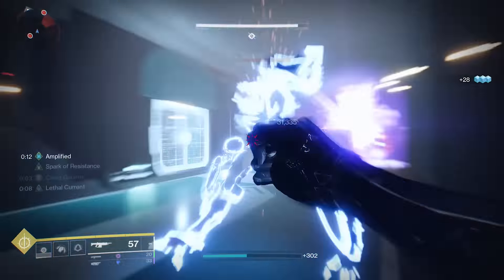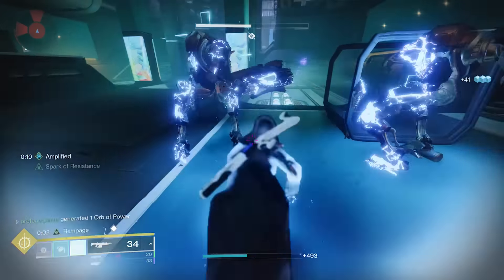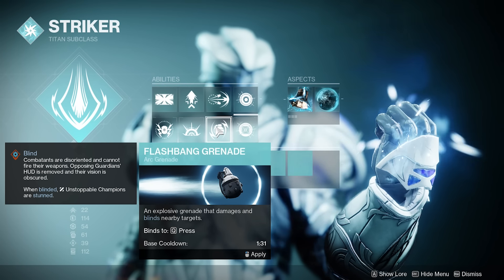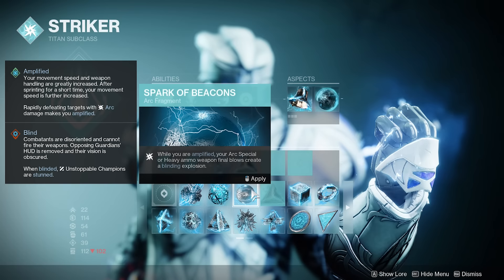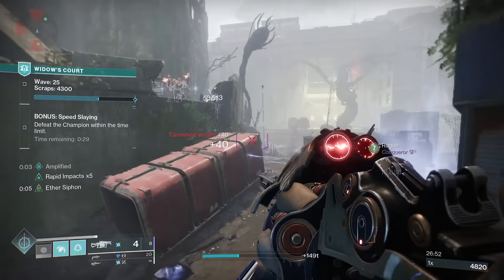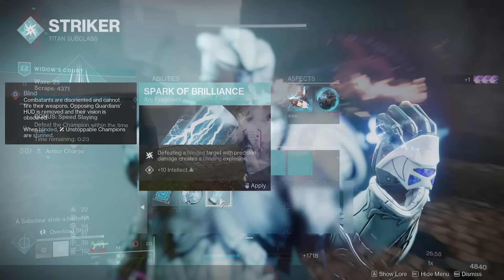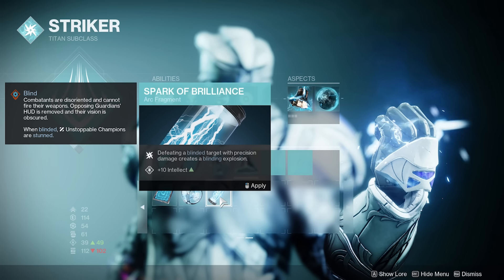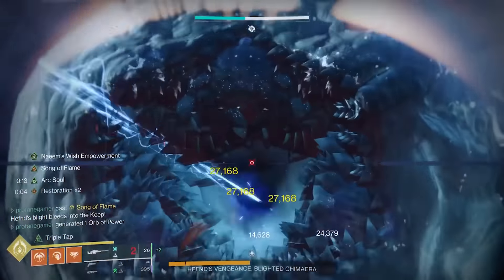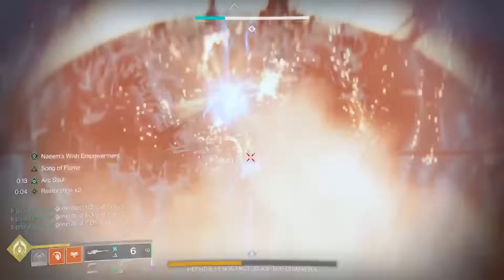Most of the exotics mentioned today will fit nicely into a prismatic build, but there is the potential for arc subclasses to be really powerful. We have the benefits of disorienting grenades which blind enemies, and there are also two standout fragments. The Spark of Beacons causes special and heavy arc weapons to blind enemies after final blows — a fragment that works well with the Indebted Kindness, the Hullabaloo, or the Forbearance. And there's also Spark of Brilliance, which causes arc precision final blows to trigger a blinding detonation, going great with the Queensbreaker, Centrifuse, or Cloudstrike. So there's a lot of reasons to dust off those old arc builds and a great reason to explore further into prismatic.